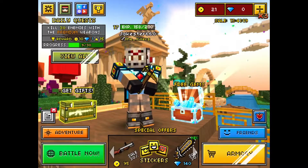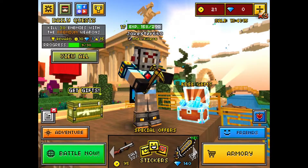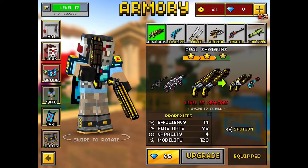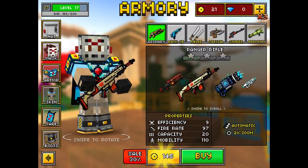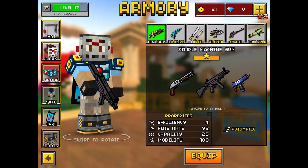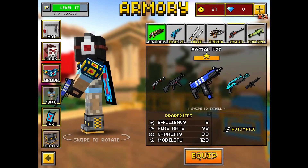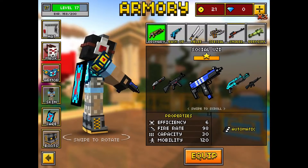For the first gun, by my experience I would get the social Uzi because all you have to do is go on Facebook - you don't have to buy it with coins or anything, it's a free gun. I'd say it's a lot better than the simple shotgun.